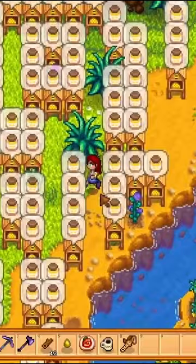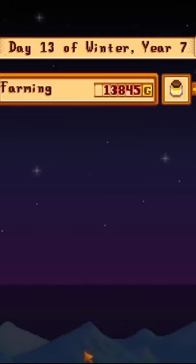The crafting recipe for bee houses in Stardew Valley gets unlocked once players reach farming level 3. Paired with fairy roses, bee houses provide one of the fastest ways to make money.